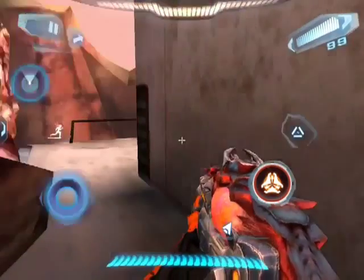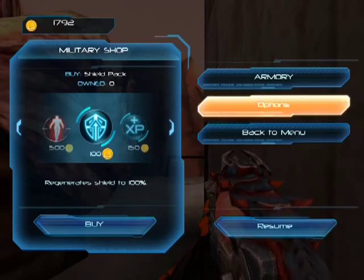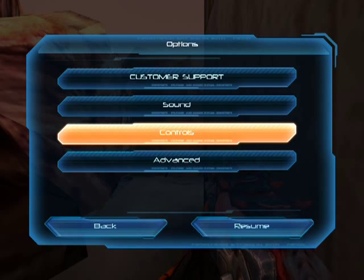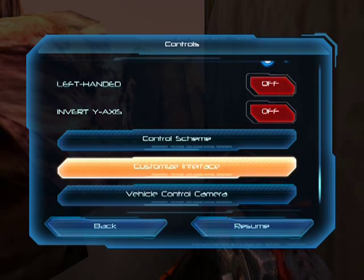Hello there. So what you want to do is go into a multiplayer match, go on options, yeah, public match, controls, options, controls, and scroll down to customize interface.